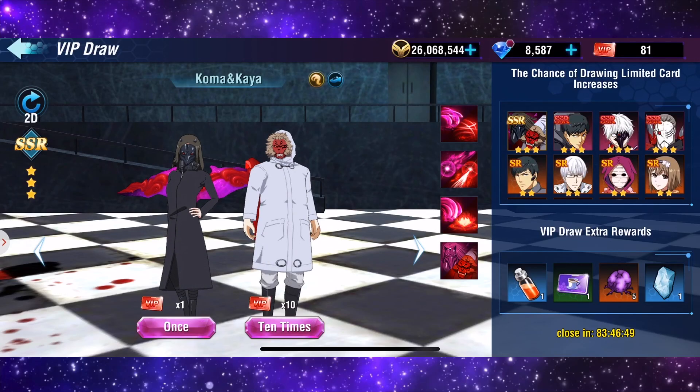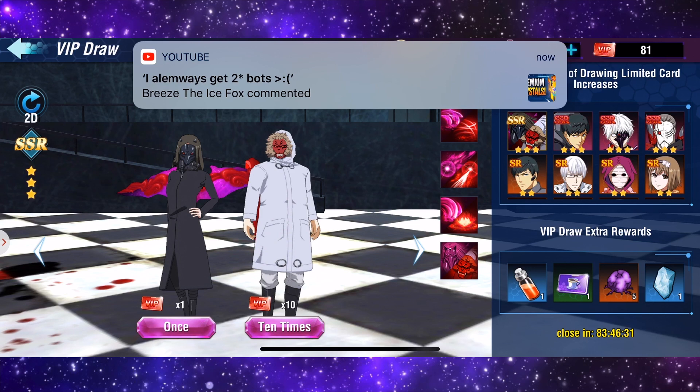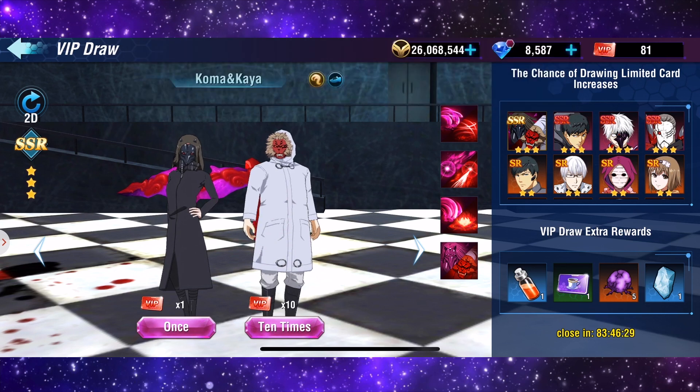What's going on guys, Luke here again, welcome back to a Tokyo Ghoul Dark War video. In this video we have a massive opening — we're going to be opening over a hundred VIP summons, and we are hopefully going to get an SSR pull today, because recently we've had the worst luck in the world. We've got to start off with 80 of these VIP draw tickets.